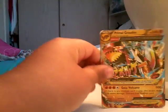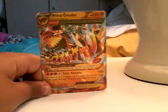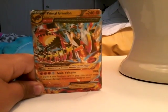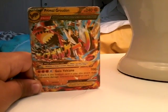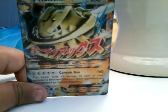So here we go. The first card will be Primal Groudon. If you can see Primal Groudon — Primal goes there. But next, I have Steelix — Mega Steelix.